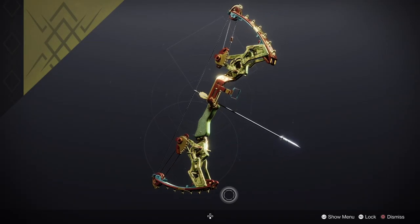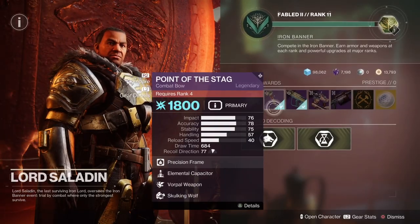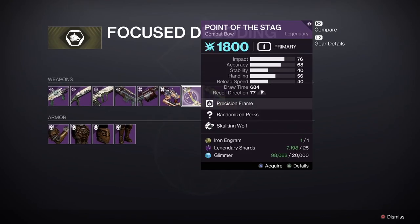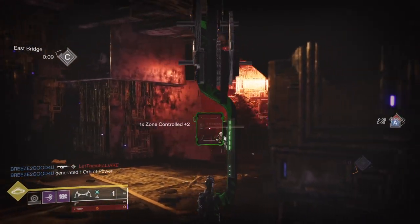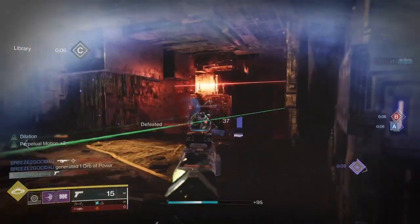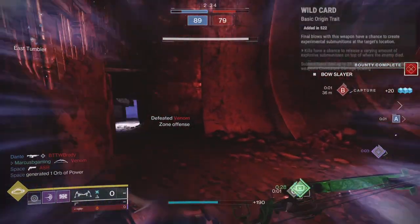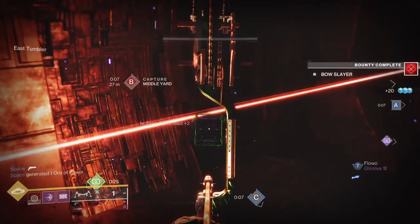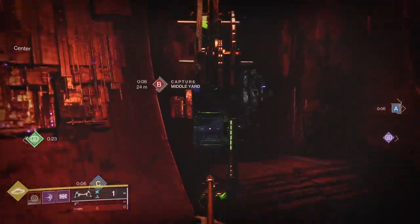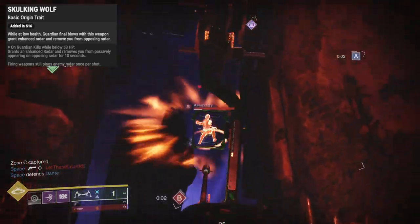The Stag bow is back, dropping with random rolls and only available from Iron Banner through ranking up, focusing, and Iron engrams. Is it still good? Hell yeah! It's got good perks and a new trait, Wild Card, which drops Telesto orbs on kills — those blow up after a delay. And of course it comes with the Skulking Wolf trait too.